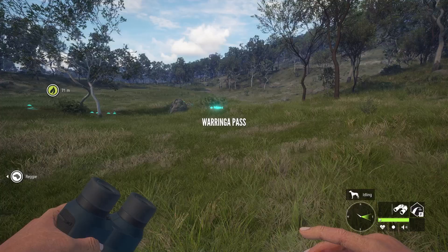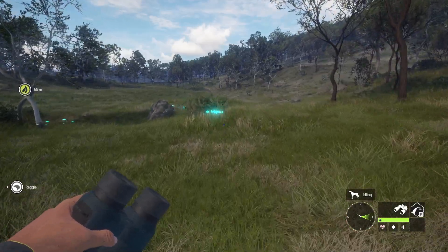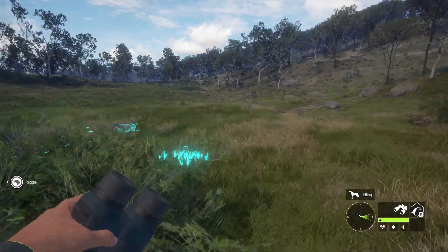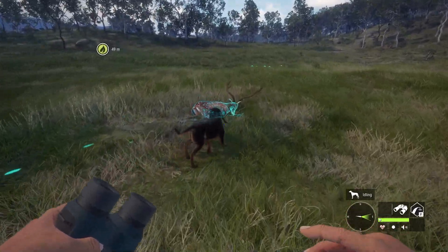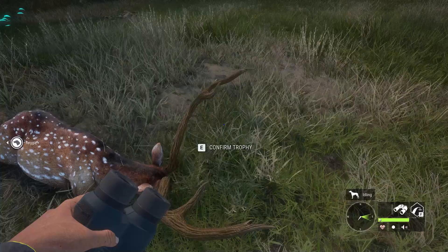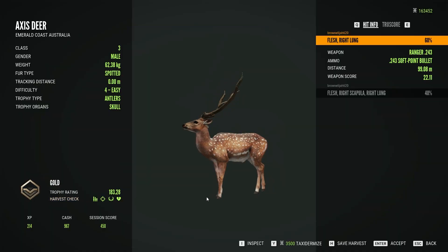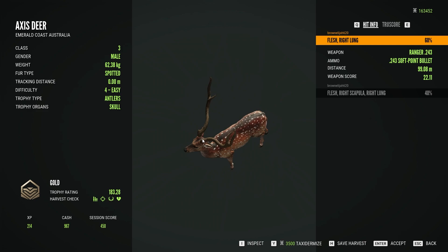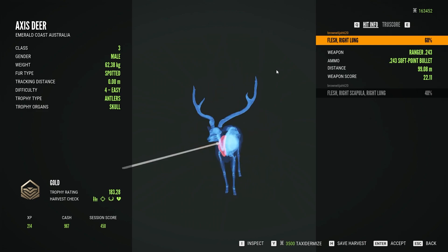That Axis deer was up to 206 or something - diamond is like 217 so it doesn't make diamond. But he's definitely a pretty cool one. And here he is - did not get far at all. He's a gold at 183. He has no frontal horns, and that's definitely where he's missing the score. But that's definitely not a bad one at all.